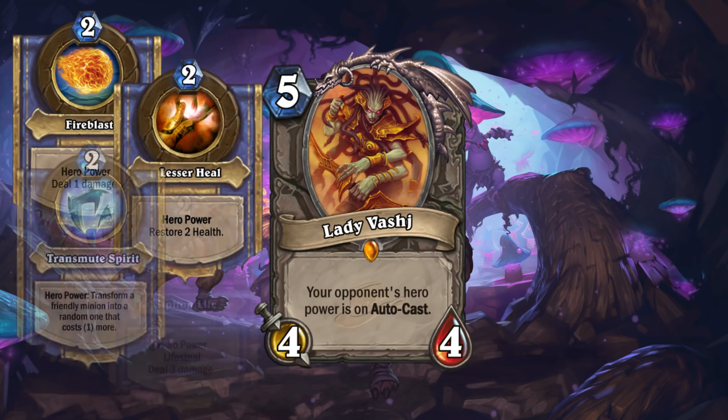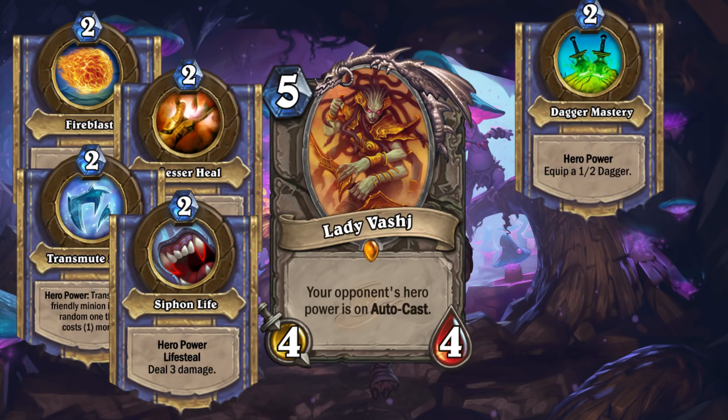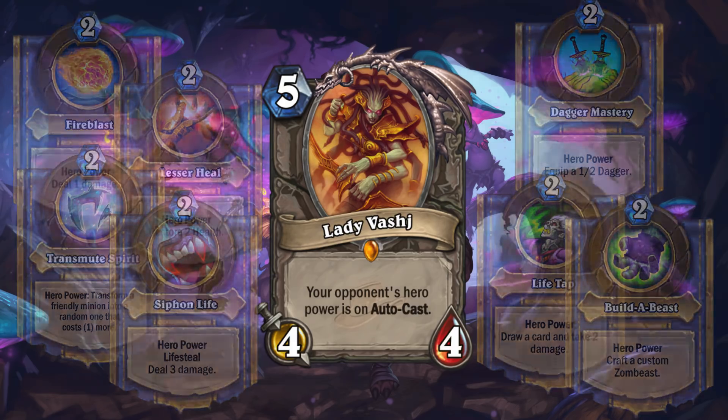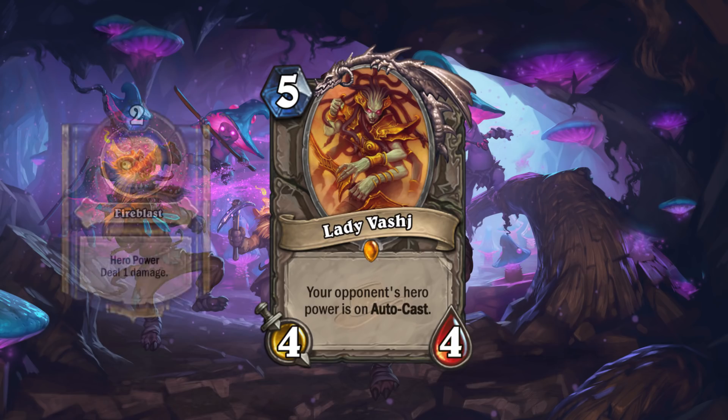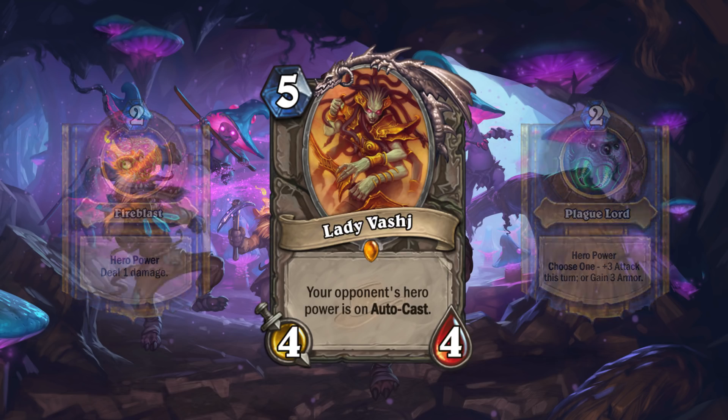Targeting powers of Mage, Priest, and Siphon Life would select random targets. Rogue Daggers could destroy the weapon equipped, and Life Tap and Build-A-Beast could overdraw you. There are some matchups that are better or worse to use this card against, but for the most part the actual auto-casting of all the different hero powers is fairly balanced. It definitely sucks more for a Mage to ping off one of their own minions than for a Druid to gain 3 armor, but these are relatively low value plays, so it's not like they're going to have a big impact on the game.